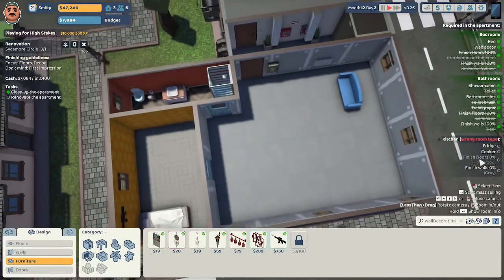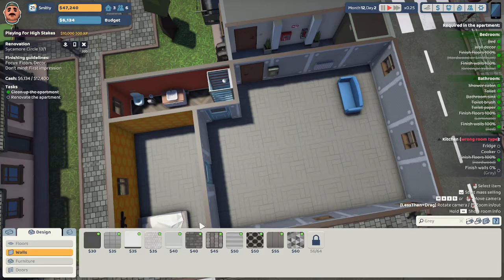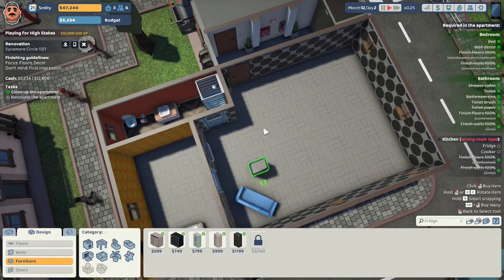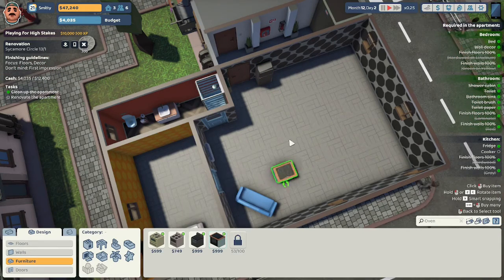Now into the kitchen — they want a fridge, a cooker, and hardwood floors. I'm giving them the same hardwood floor panels as the bedroom, and these crazy grey check walls. I've got this whole corner to work with for their kitchen.